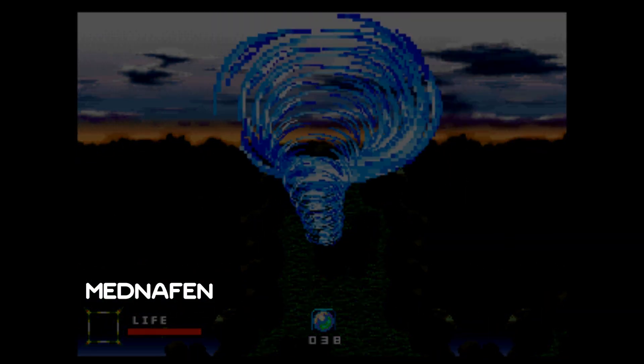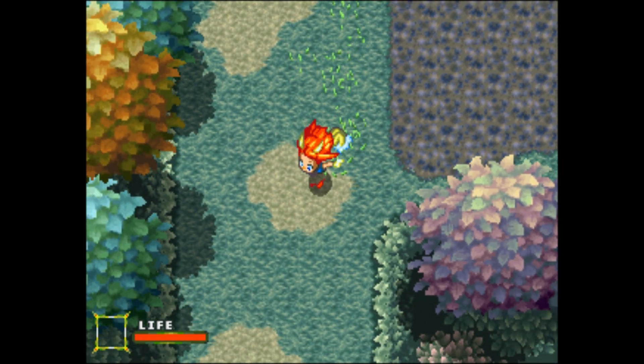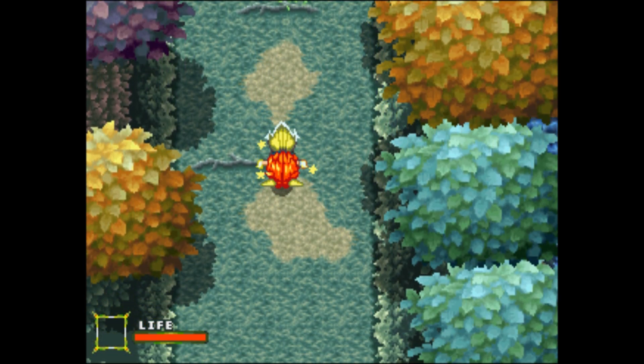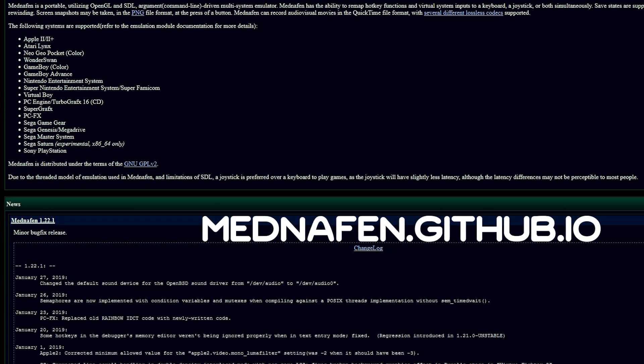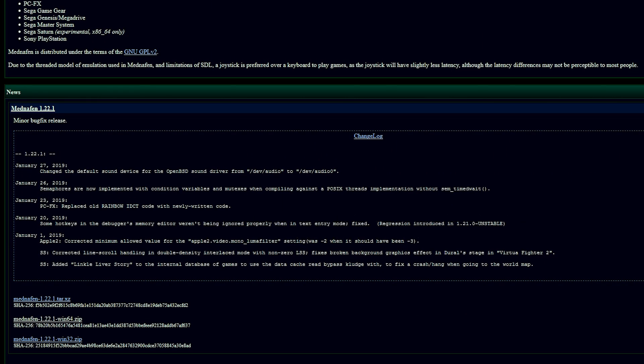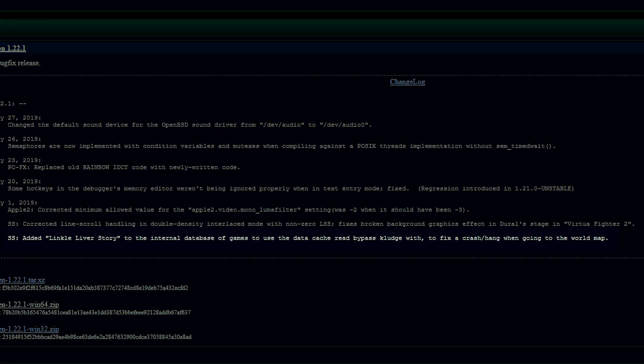Madnafen, in both standalone and RetroArc versions, crashed immediately upon entering the overworld, which basically left you stuck in the first area. That is no longer the case. If you head over to madnafen.github.io, you can see a new version numbered 1.22.1, with the following release notes — Sega Saturn: added Link-A-Liver's Story to the internal database of games to use the data cache read bypass clutch read, to fix a crash or hang when going to the world map.